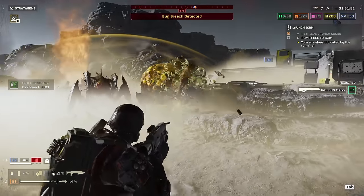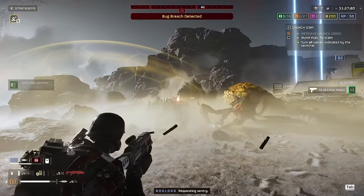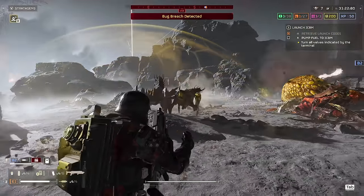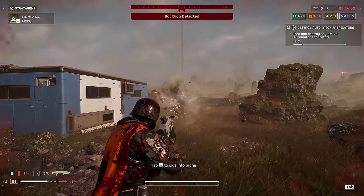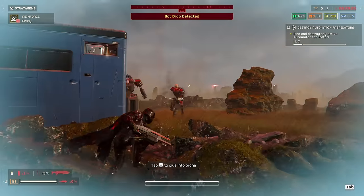As usual, we'll be testing the Dominator across a wide array of both Terminid and Automaton units to answer the ever-present question: should you bother stowing your beloved Breaker shotgun to try this thing? The last third of this video deals with the Automatons, who have completely different loadout needs than the Terminids. You'll likely be spending more of the endgame fighting the bots, so make sure to hang around and see how the gun performs against them too.